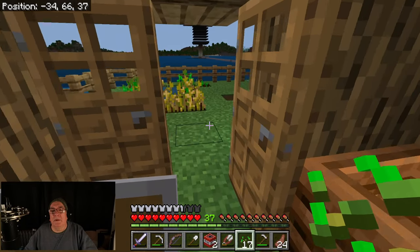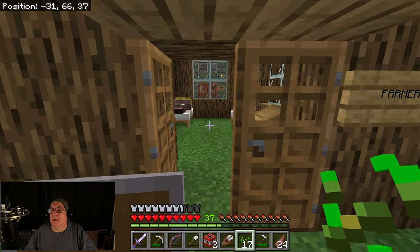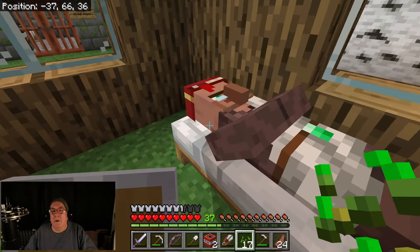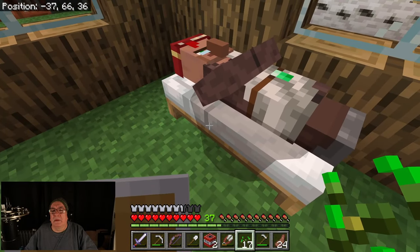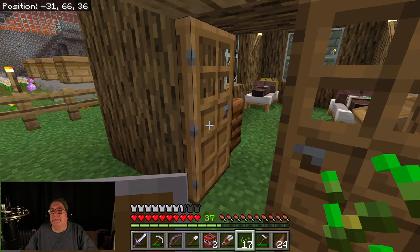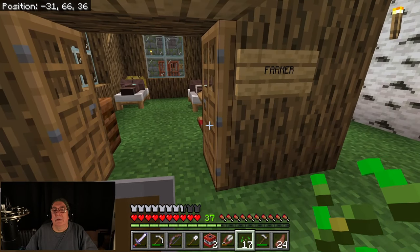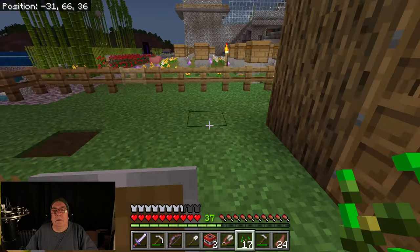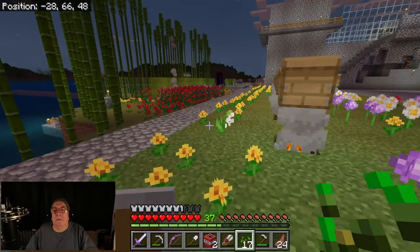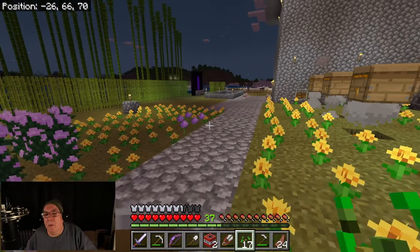I think I gotta give him bookshelves. Is it nighttime already? I gotta give him bookshelves, I think. Farmer. So they're cohabiting. Is that a librarian? I gotta make some bookshelves. I don't know if I've got room for bookshelves. I know I have bookshelves up there, but I'd have to get one of the villagers to go up there.